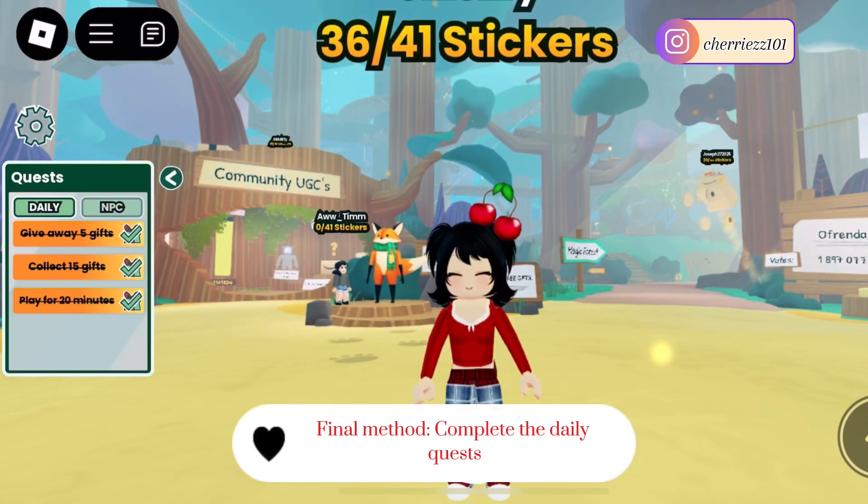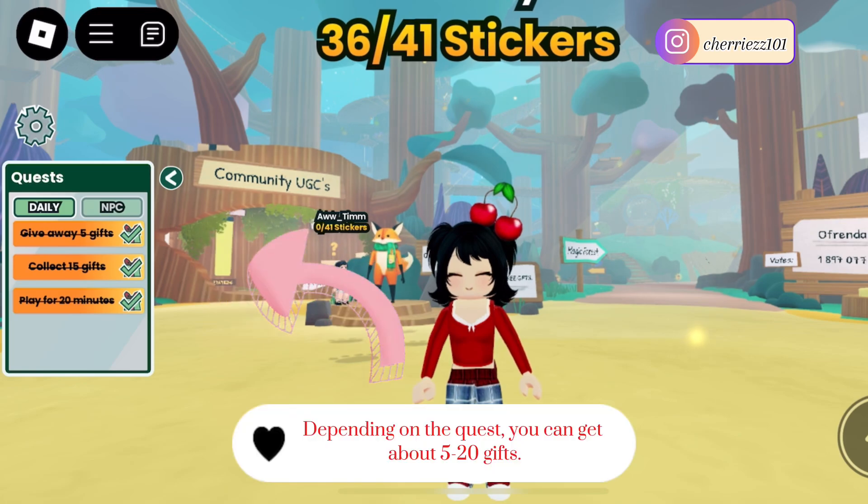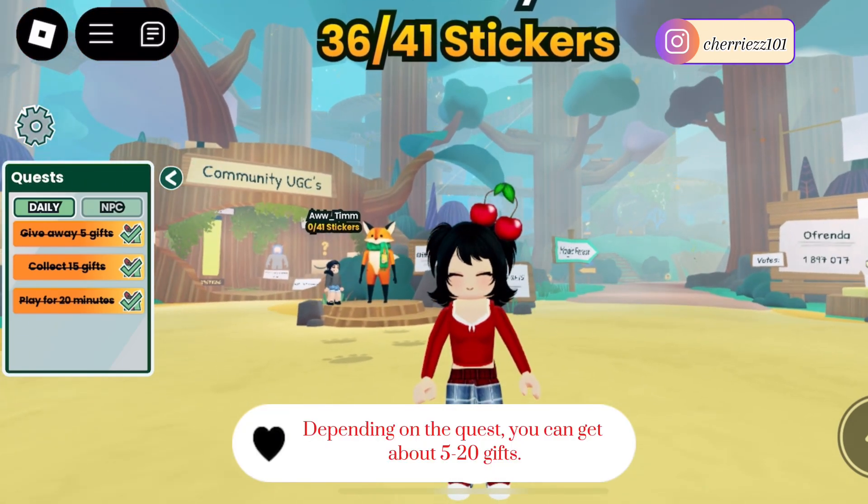Final method: Complete the daily quests. Depending on the quest, you can get about 5 to 20 gifts.